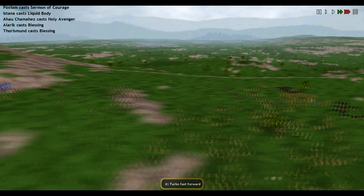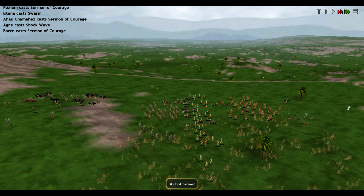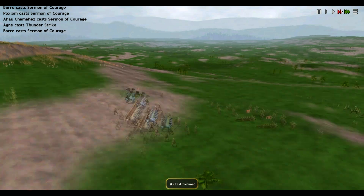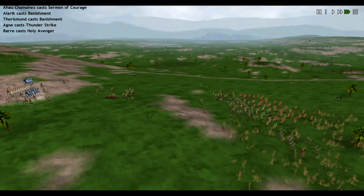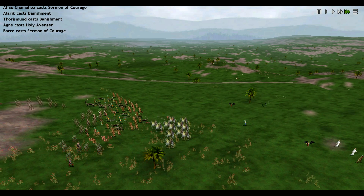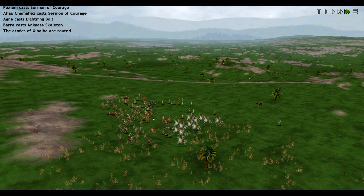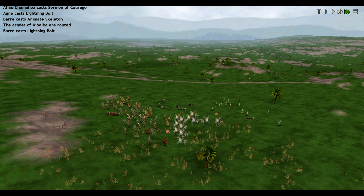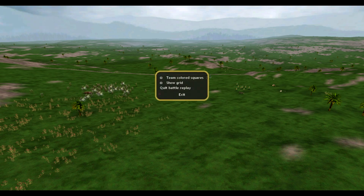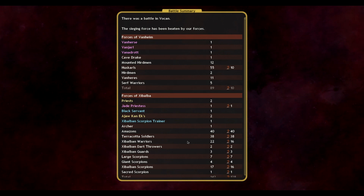Hence the reason why I thought the Dancing Trident would be a good idea. What the hell are these things? Amazons — they have a 13 in Precision. Every time those Bat Ladies fly in, they just get destroyed. The Herdmen come in from behind. We lost 10 men — that's more than I thought.